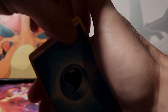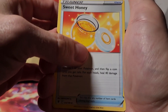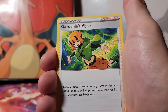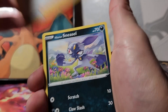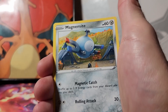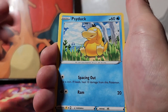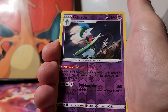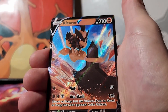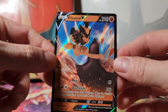I think I saw another good card in this one too. Energy, Sweet Honey, Whiskash, Gardenia's Vigor, Sneasel, Ralts, Magnemite, Togepi, Psyduck, a Gallade reverse holo, and a Cleavor V! Three V's in a row — that's what I'm talking about, especially for Astral Radiance. Very nice. So we're going to move into the Lost Origins now.